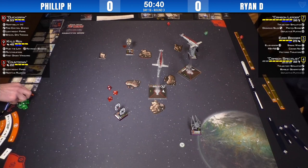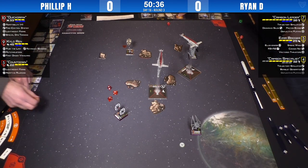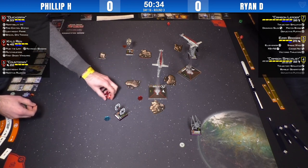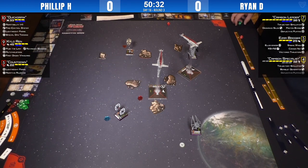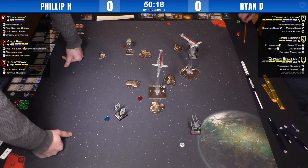Quickdraw hits for three and nothing for Crimson Specialist. That's four hull on that guy. Crimson Leader loses a shield on the bomblet, and three damage goes into the Specialist — he's now at four hull. Philip has the half points. Once you start shooting at those bombers they go down fast.